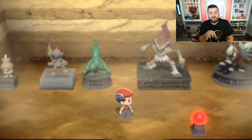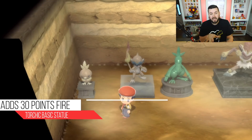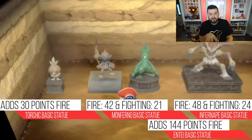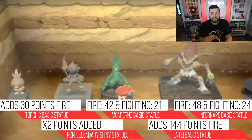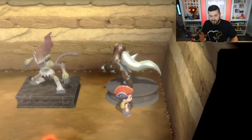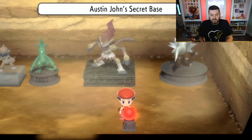All statues have a hidden value for how much elemental influence they add to wild Pokemon. The smallest Pokemon - first forms and baby Pokemon - add the least value. Evolved Pokemon add slightly more, final form Pokemon add significantly more, and legendary Pokemon of the same element add dramatically more. Shiny variants basically double that value, so this shiny Combusken statue is worth about double a Monferno. The priority order is: legendary statues first, then final form shinies, then secondary form shinies, then baby form shinies, then regular statues.